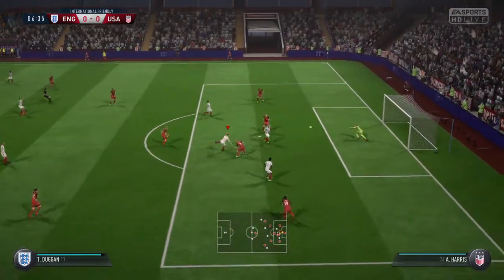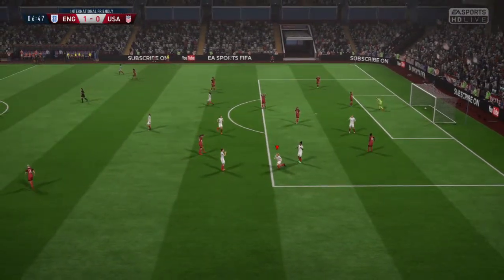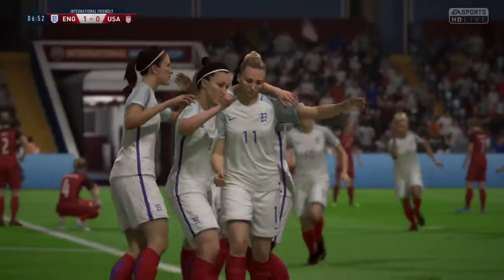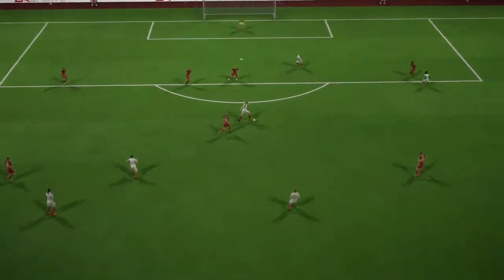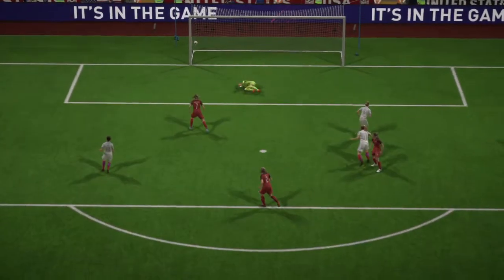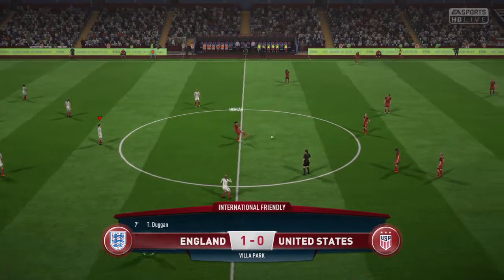The USA have gone with a 4-3-3 formation. And there it is — the goal! They've taken the low route and got themselves a goal well out of the keeper's reach. She was spot-on with her aim and the goalkeeper couldn't reach down to the bottom corner. The keeper is just standing and staring — she knew she couldn't get anywhere near that shot. That has opened the scoring, 1-0.